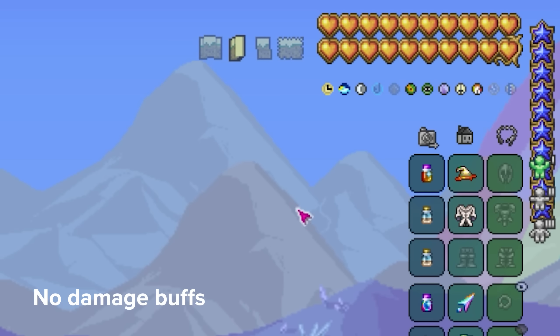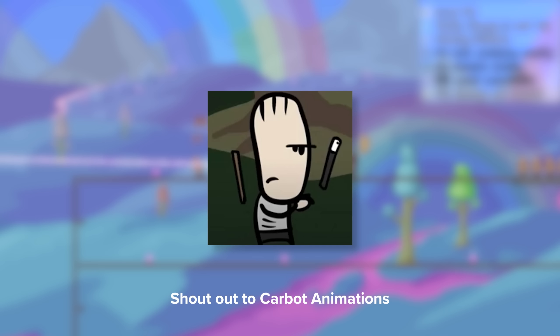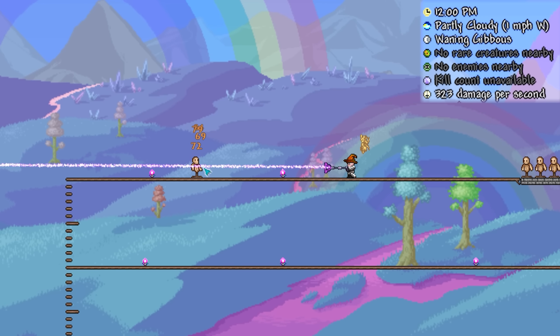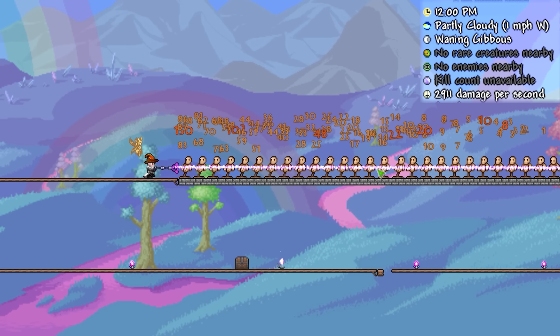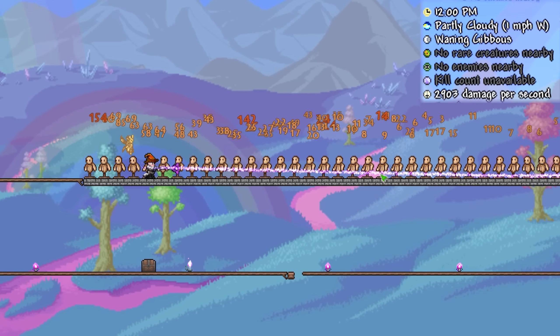Now that you've got your hands on it, let's take a look at its performance. The functionality of the Shadow Beam Staff is similar to that of the Necromancer's standard attack, creating a purple beam that travels instantly to its maximum distance of about 108 tiles. The beam also ricochets off tiles about 16 times, but results may vary depending on the distance the beam travels.